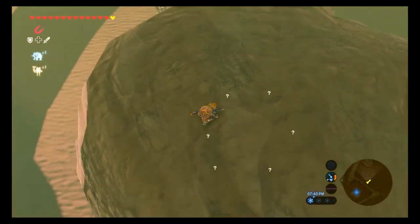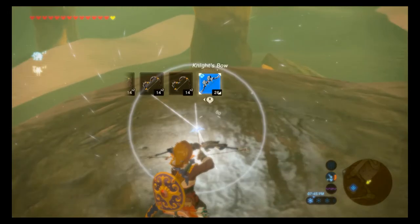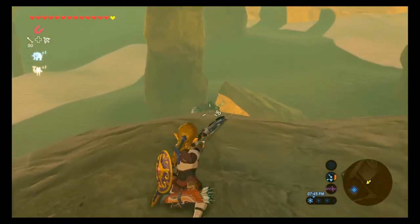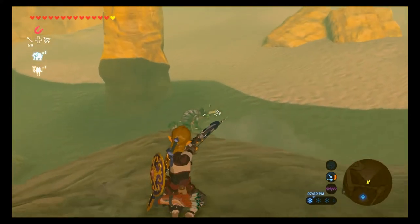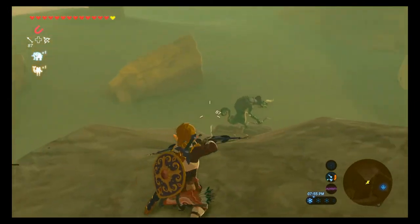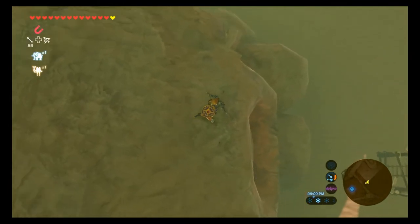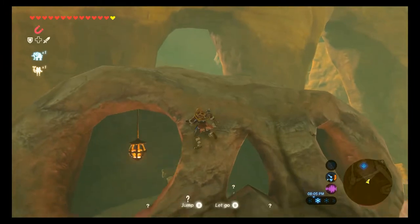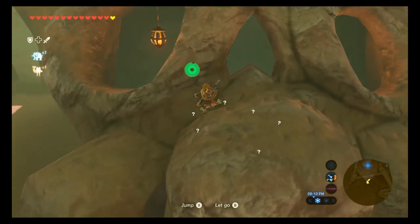Once you get to the top of this skull, you're going to want to take out a bow or use any kind of ranged weapon and take out these four lizard guys standing on these pillars. You should be able to kill them easily with headshots from up here, but don't worry if you miss because they won't actually aggro you — they won't call their buddies or anything. They'll just sit there and let you shoot them. For some reason they can't see you on top of the skull, so that's a little perk.